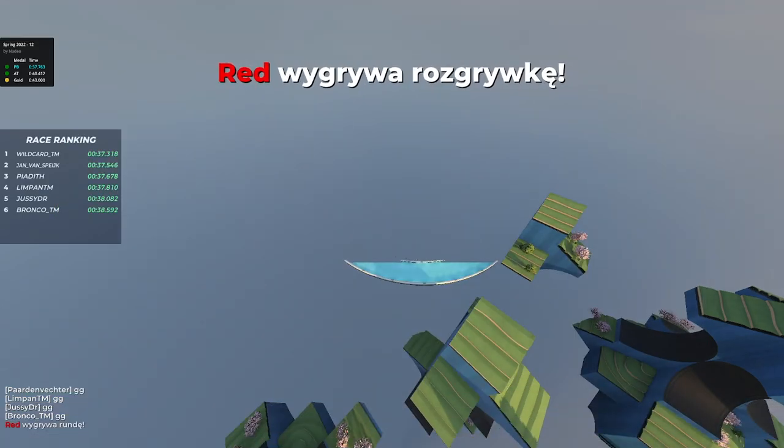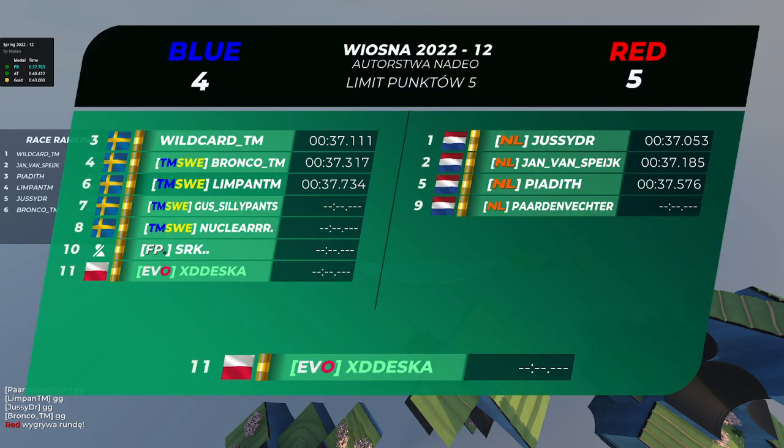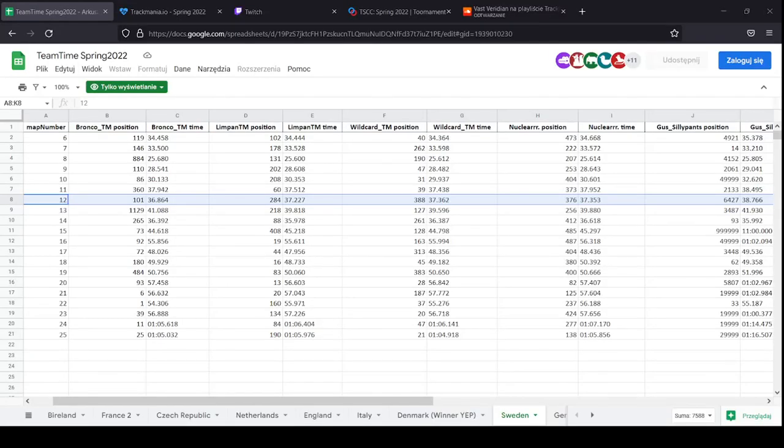Nice map - Netherlands made it very difficult even though it was their map pick. We're coming up to map 14, which was a pick by Sweden.